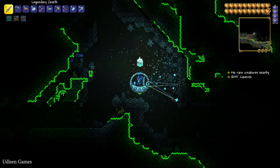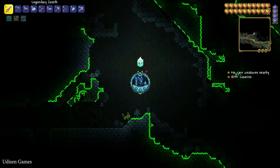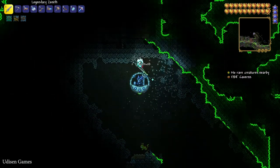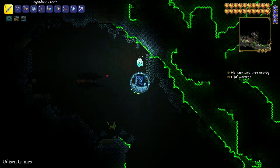Here you find tons of spider web, and the most important thing is a totally black background with a clear area around. Here we must wait for a very special enemy — the Black Recluse spider.